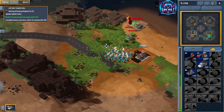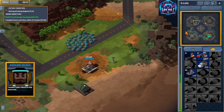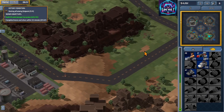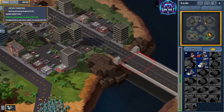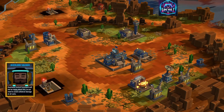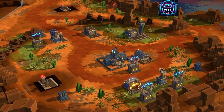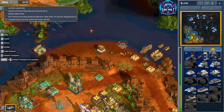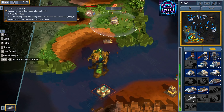If you prefer teaming up, 9-Bit Armies has you covered with a full co-op mode. It's a blast tackling the campaign with a friend, strategizing together to outmaneuver the AI. The skirmish mode is also worth mentioning — whether you're squaring off against AI bots or other players, the game supports up to eight-player battles, making for some chaotic and exciting matches.